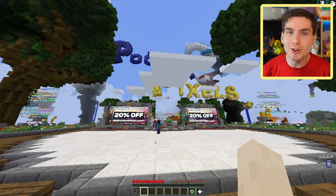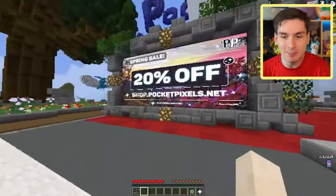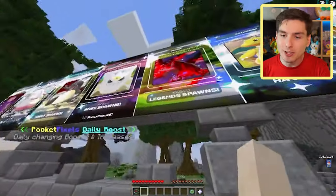With that, let's not delay and get right into the video. As per usual, we're starting off here in the hub for PocketPixels, and as always, there is a Spring Sale going on for 20% off. You can get that at shoppocketpixels.net, and you can't forget about the calendar that tells you what events are going on and which day of the week you're playing.